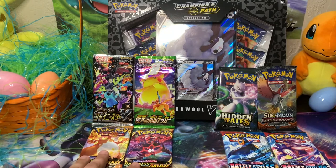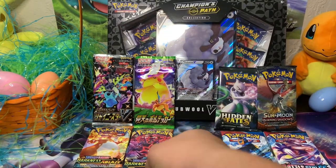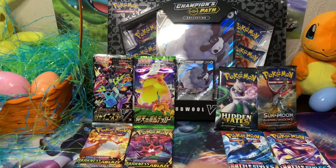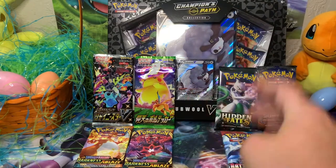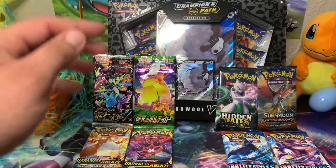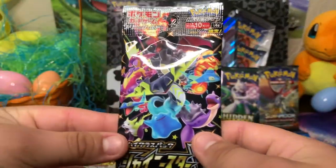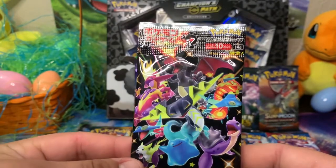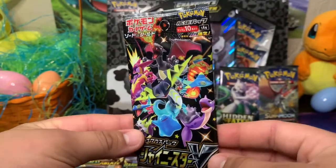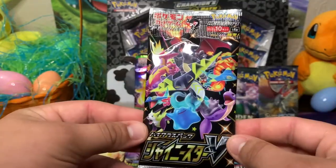Today we are going to be opening up two Darkness Blaze, two Battle Styles, a Hidden Fates, a Burning Shadows, a Vivid Voltage Japanese, a Shining Star V Japanese — which is like the Shining Fates — and four Champions Path packs. We're only going to be opening these on very special occasions like holidays and birthdays, because these are really hard to find and we only have a certain amount. Anyway, let's get these packs open!